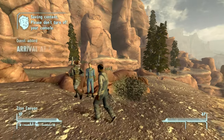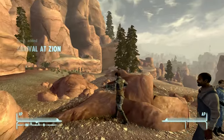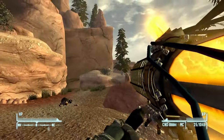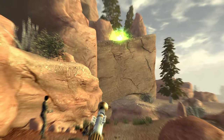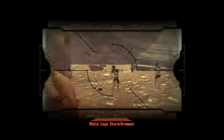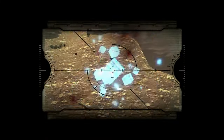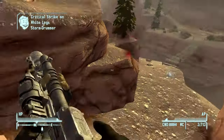Okay guys, once you come up to this part, let me just save you the time. There's nothing you can do to save your friends here — nothing at all. Enemies will just keep on spawning until they are all dead. Then, just once you take out all these guys, you're going to come on down here and meet your first friend.